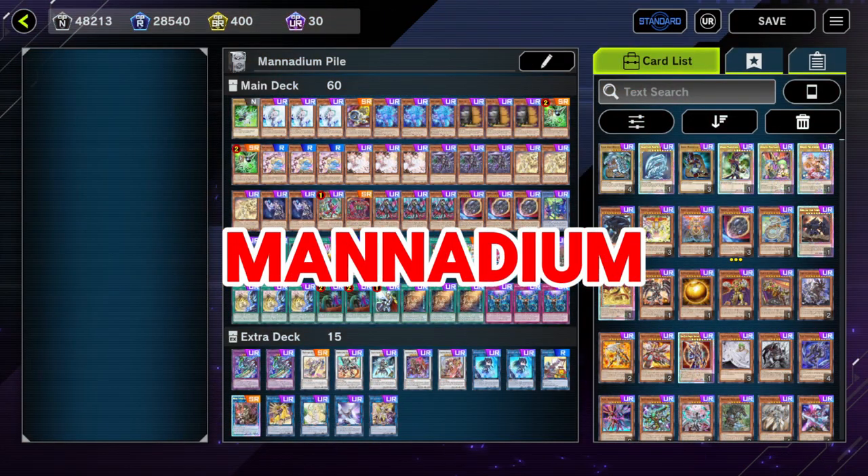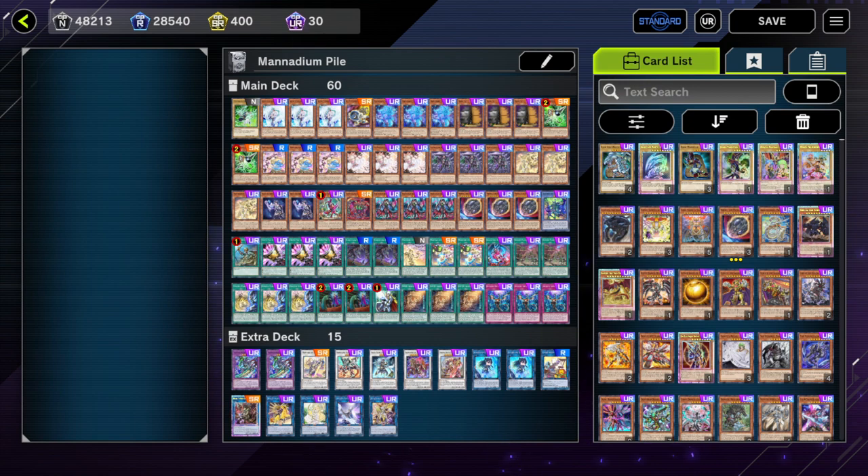Top 9: Manadium. As you can see, this is a 60-card Manadium list. With the amount of engine needed to play this strategy, the room for non-engine feels very tight. So I thought I could upgrade it to a 60-card list and play more hand traps to fight Snake Eyes better — we will see it much more later in the video.